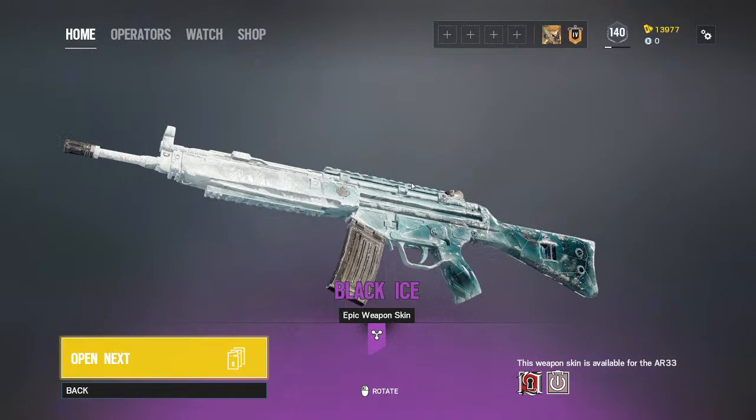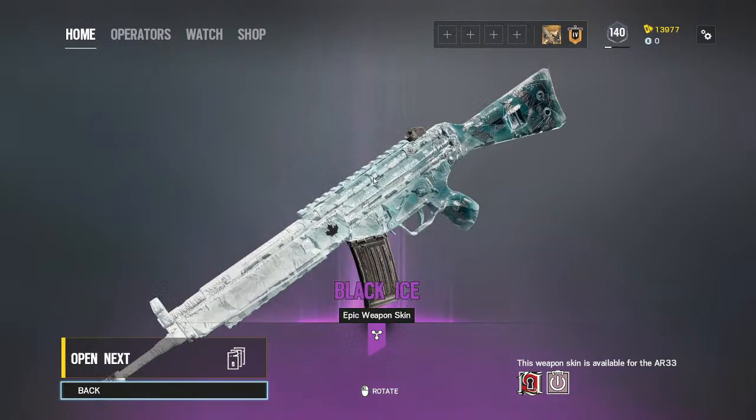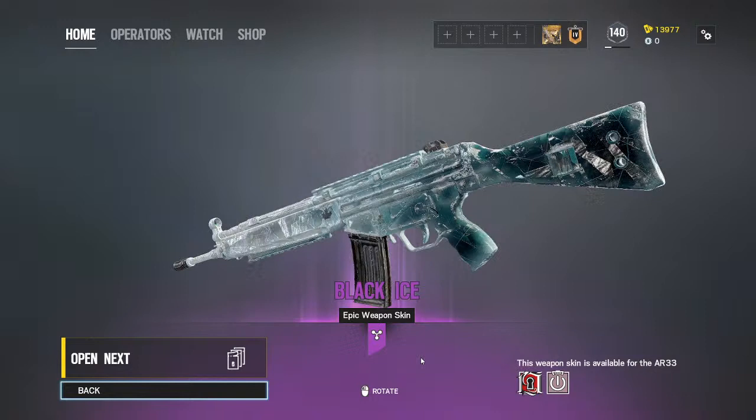Another Epic one! Oh! This is Black Ice! We got a Black Ice skin — it makes the gun look Black Ice cool. Very cool!